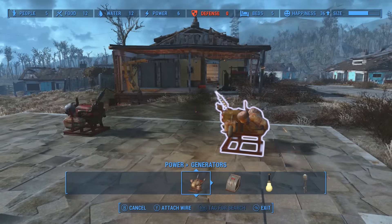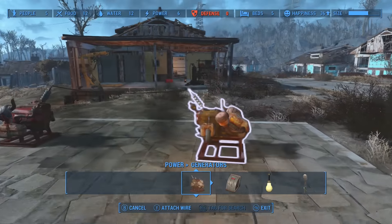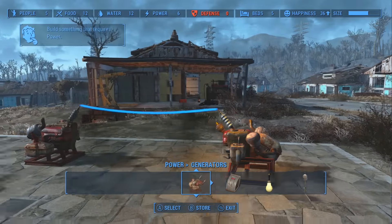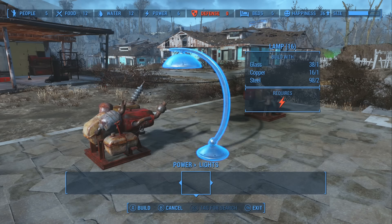And once highlighted, any object within range of the one you just highlighted will be highlighted in white, and then you can press Y again on that highlighted object and your two objects will be connected by wires.